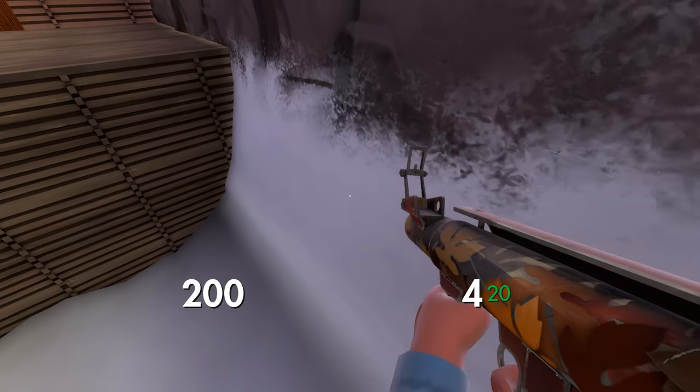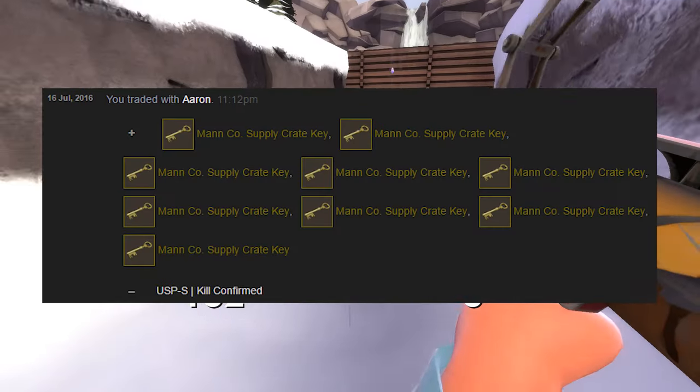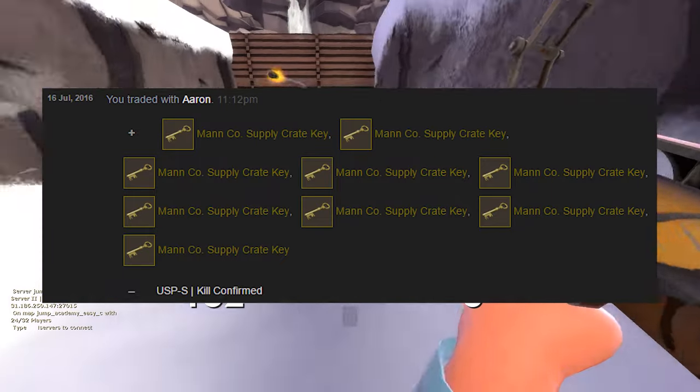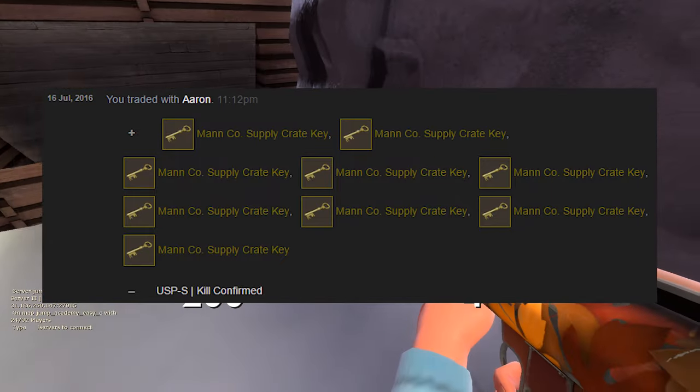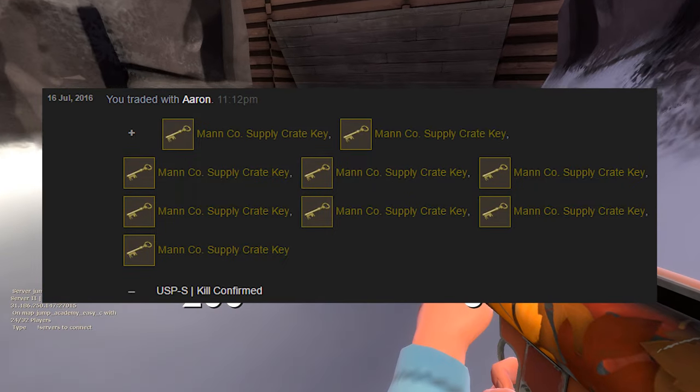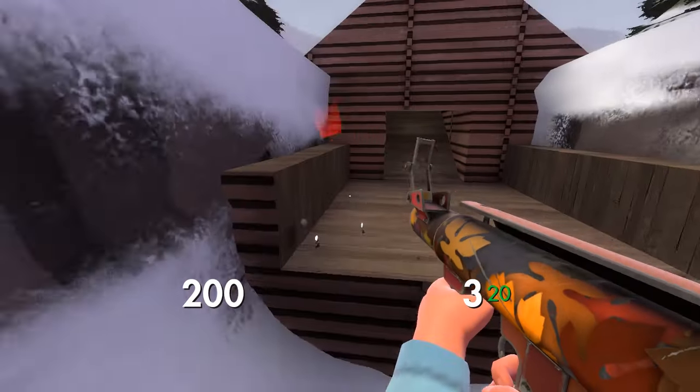In the next trade I quickly sold my USB Kill Confirmed from CSGO for overpay in TF2 keys. The buyer paid 9 TF2 keys for it, which was worth 7 CSGO keys. It's not really big profit compared to my other trades, but I'll include it anyway.